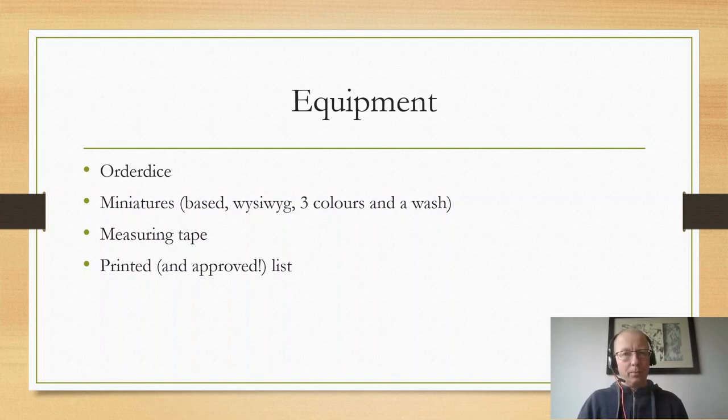You should bring a measuring tape which measures English inches. You should bring a printed version of your approved list. This should include your national special rules and your special rules for each of the units, so that you can actually show your opponent what it is that you have in your army. This is the basic equipment all players should bring. On top of that it would be nice if you had a couple of your own dice, a turn counter, pin markers — all the stuff that you usually use at a tournament. But this is the bare minimum that you need to have.